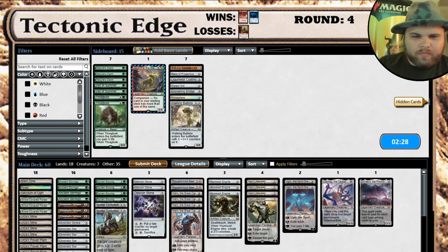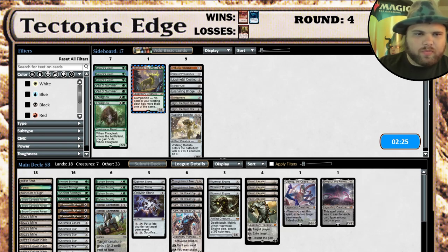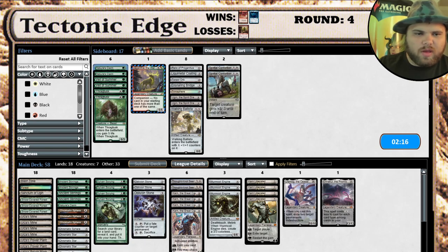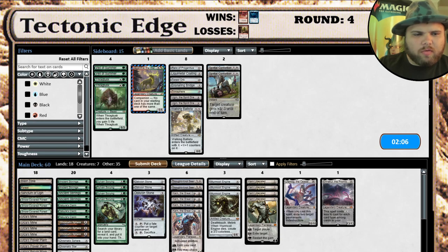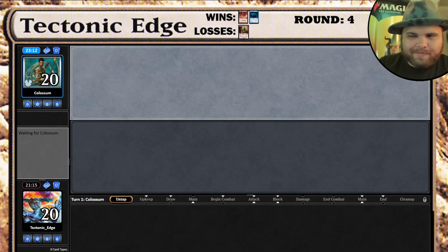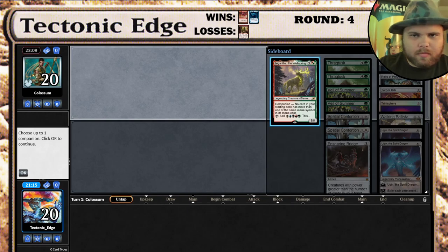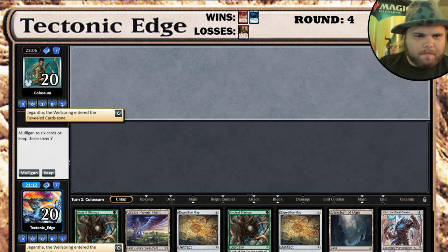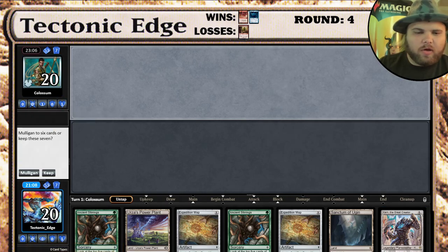What do we want in for the sideboard? Ugins aren't the best. Nature's Claim can be decent here. I think I want the Pithing Needle as well. Pull out these Spatial Contortions, bring in another Nature's Claim. Relic is sometimes good - we'll just go for all the Nature's Claims. Declaring Jegantha as companion. This is gonna be the rough game - they are playing a Genie variant. We did see a Construct Creator in their hand, so we are playing a very similar decklist.